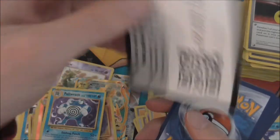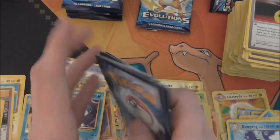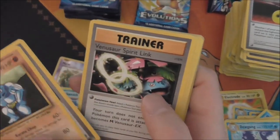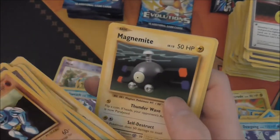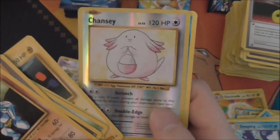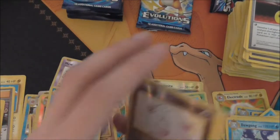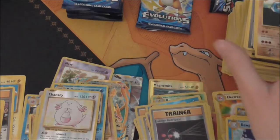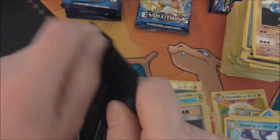I keep doing that — but like I said, it doesn't guarantee whether you get a reverse holo or not. Machoke, Full Heal, Venusaur Spirit Link, Doduo, Weedle, Machop, Pikachu, Magnemite — oh, Chansey! I believe that is a reverse holo — and Dugtrio. Wait, two Dugtrios in a row? So yes, Chansey is a reverse holo. I was just saying it doesn't guarantee a reverse holo and there it is.